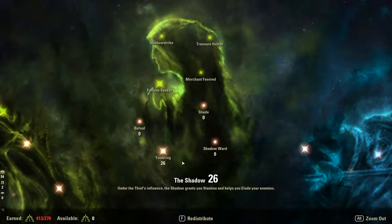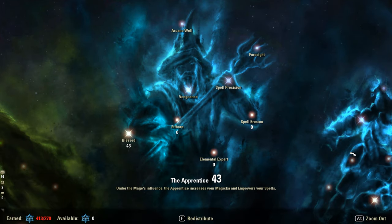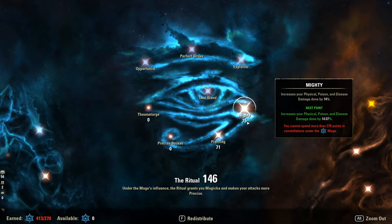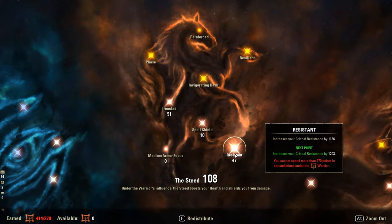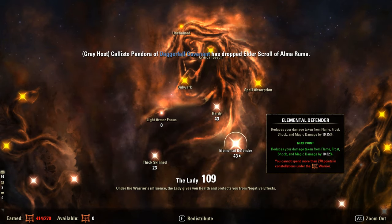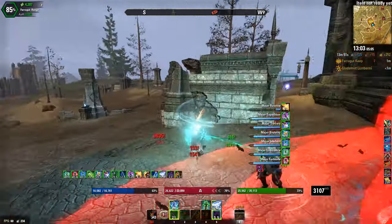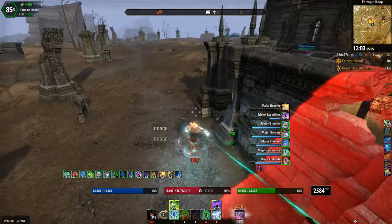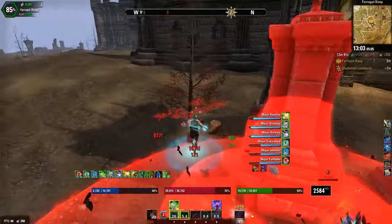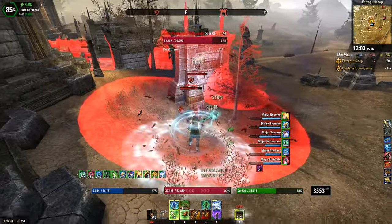The CP setup is pretty straightforward — nothing much to discuss there. If you are using Green Lotus in your skill bars, putting some CP points into Precise Strikes will help boost damage. Alright everyone, this is it. Hopefully the build works for you and helps you in Cyrodiil for the next couple of weeks. If you have any suggestions let me know in the comments, and have fun doing PvP with extra performance lag. Adios.